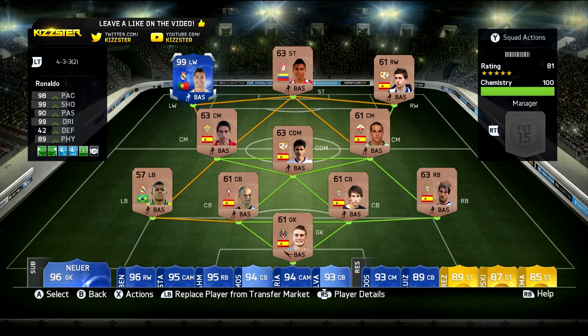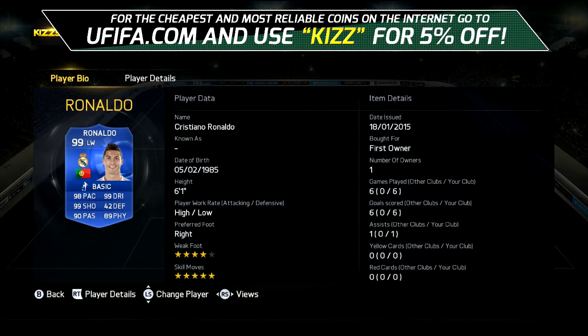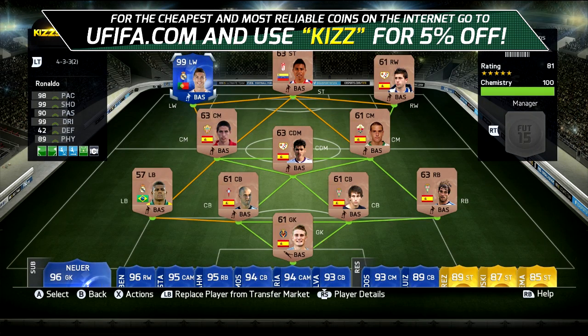This is the team we have around Ronaldo — a basic non-rare bronze team. And we've got Ronaldo here, first owner, packed Team of the Year Ronaldo. I'm going to be using him at left wing in this team.